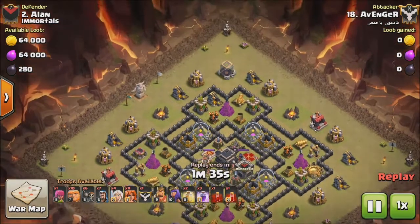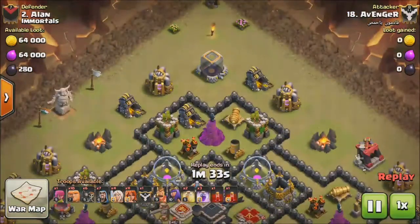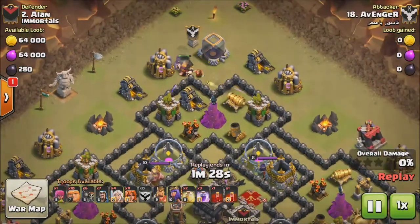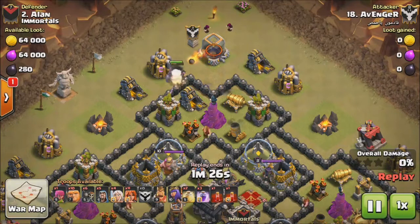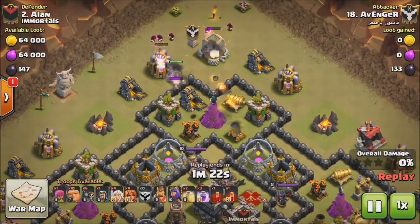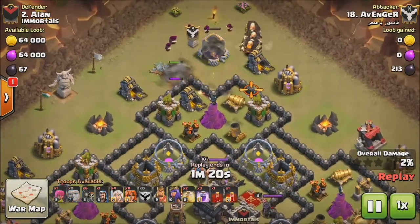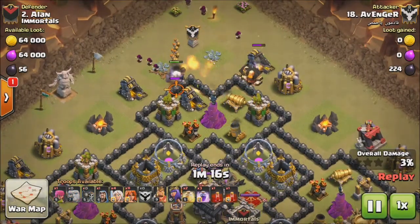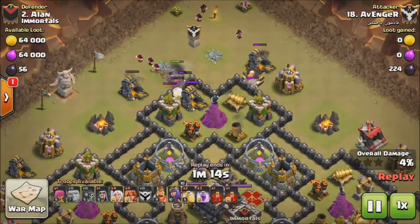As you can see, he drops a Giant followed by a Golem along the top of the base, followed by some Wizards to clear out the outside buildings. Then he drops a lot of Giants to take out the defenses.